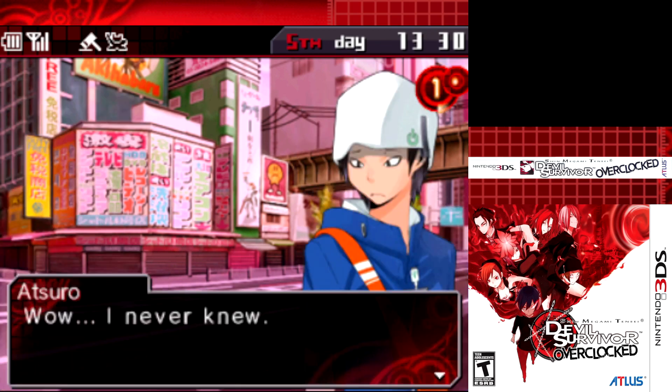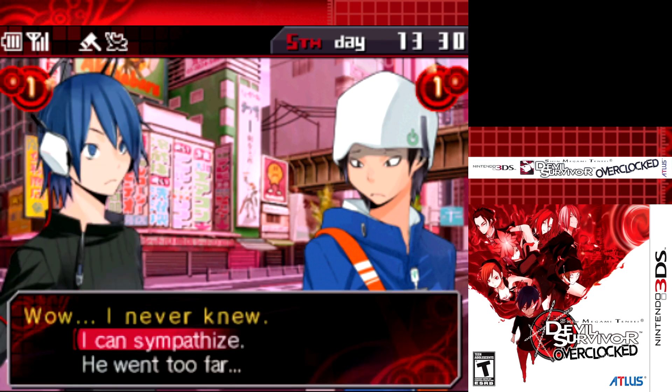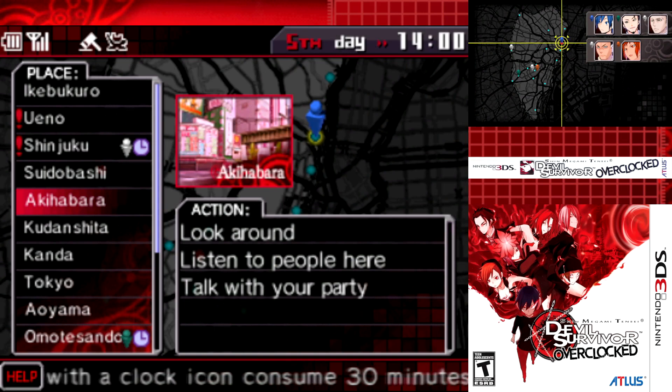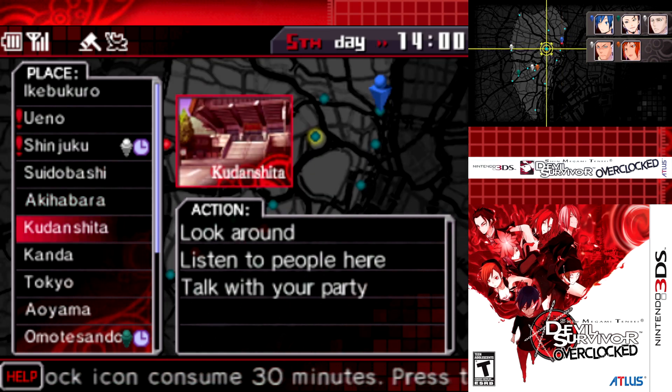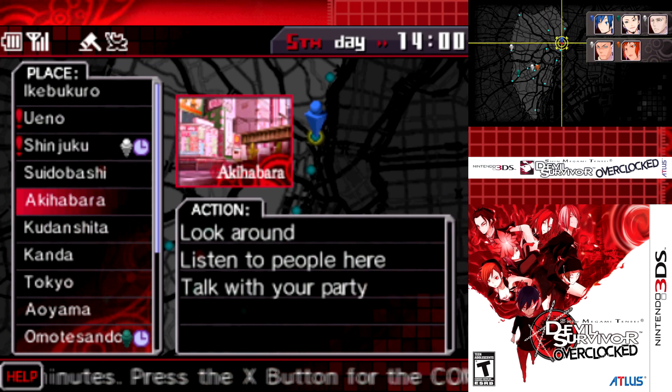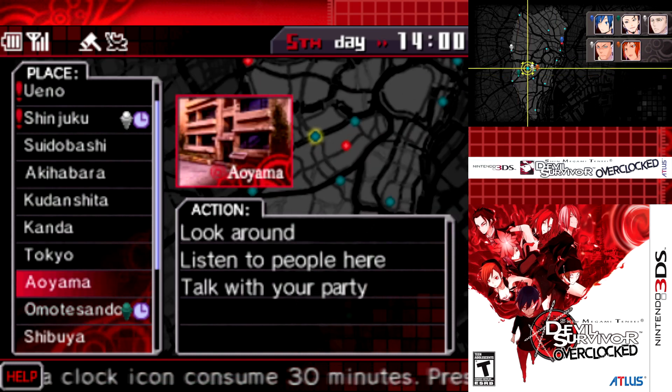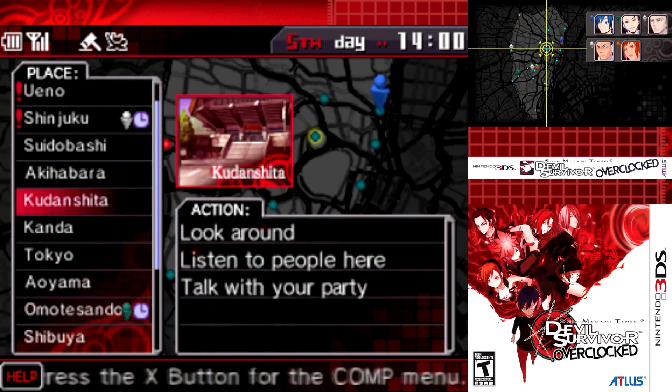Commentary: while Keisuke went a little too far, you can see where he's coming from - nothing would change if he fought violence with violence. This gives background for why Keisuke seems quite different from how Atsuro remembers him. This scene is also available on the pacifism route with Yama, but fits more naturally in context on the kill-Yama route. Either way, we're not going to stick with it.